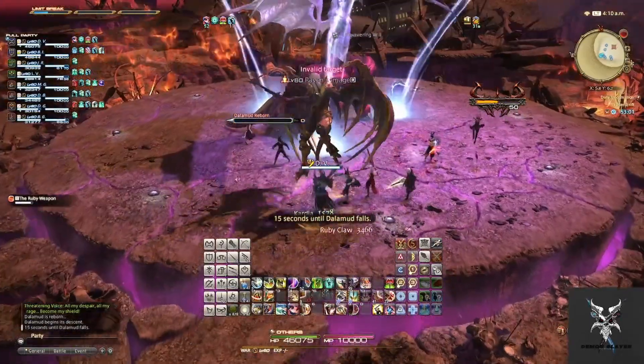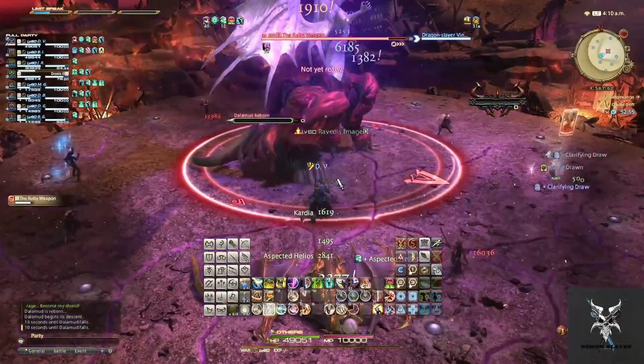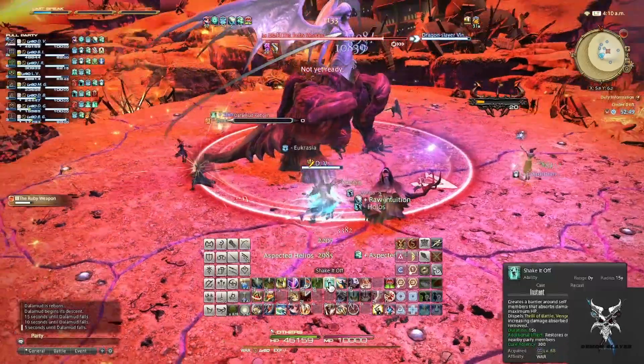When she casts Meteor Stream, this will do several circular AoEs on party members that you'll just want to spread out. After the two adds are dead, then you'll be able to damage Ruby Weapon one more time.